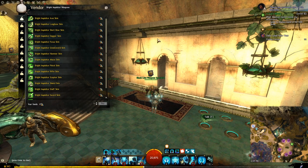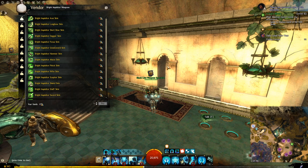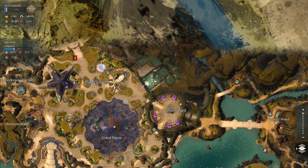We will start by showing the new Bright Inquisitor weapon skins that have been added with the lunar new year. You can buy them with one black lion claim ticket from any black lion weapon specialist. A very easy one to find is east of the Traders Forum Waypoint, inside the black lion building which is the vault.